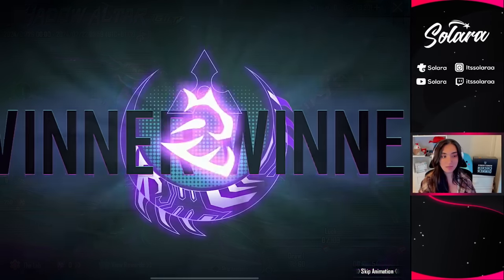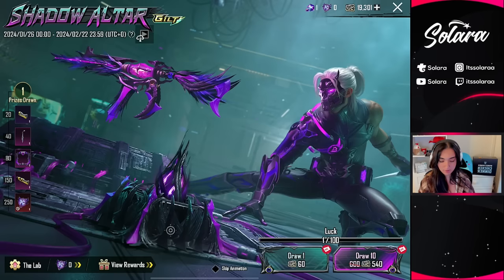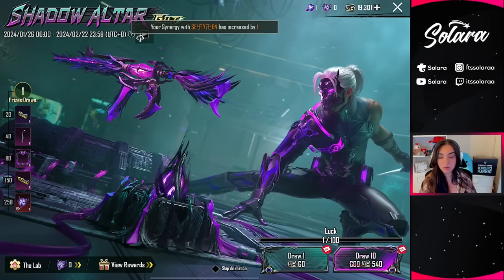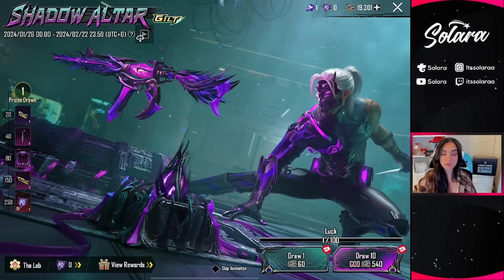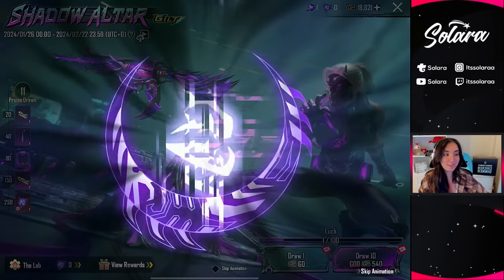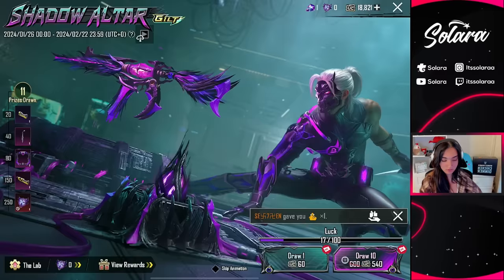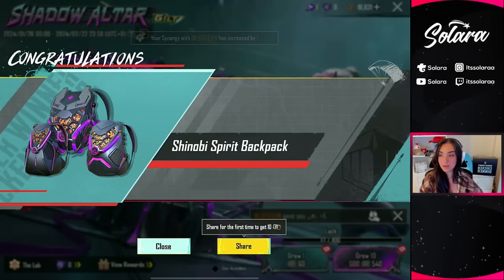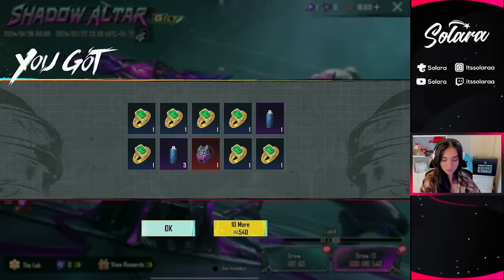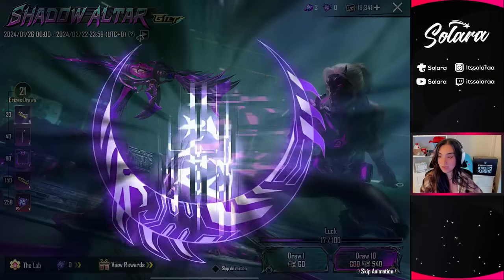Let's do our first spin of the day. Oh nice, we got a gem fragment. I literally just woke up from sleeping for this — I am so sick you guys, but I hope PUBG feels bad for me today and gives me some luck. Let's keep going. Oh my god, they did! We got the Shinobi Spirit backpack on our first ten spin, and a bunch of rings for popularity.